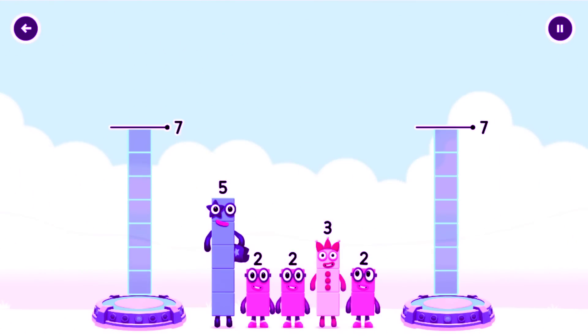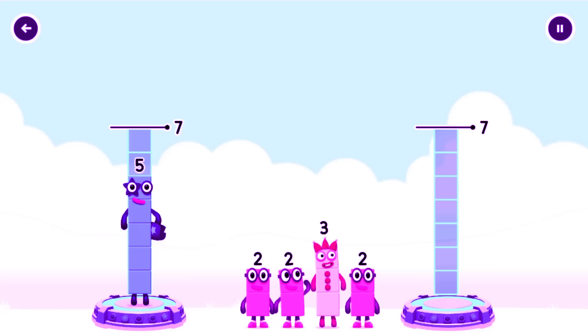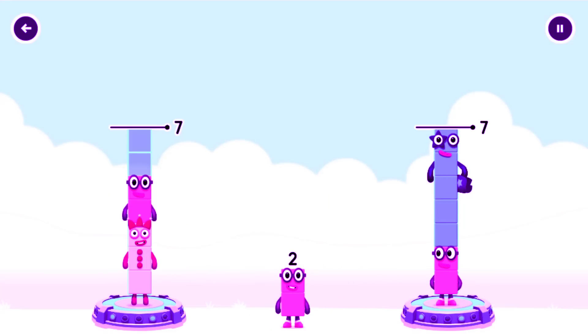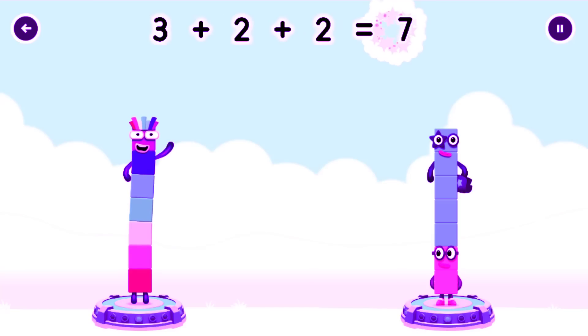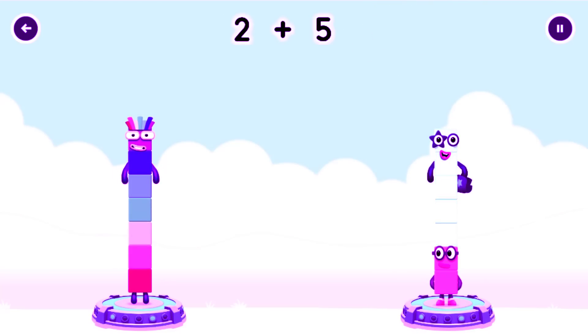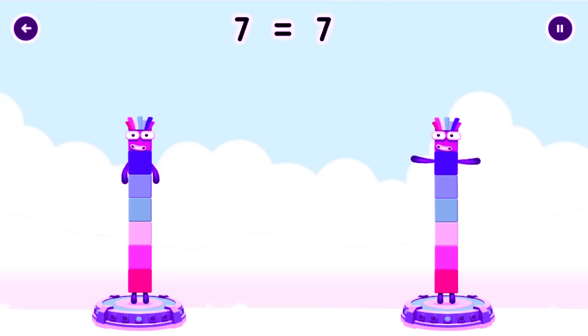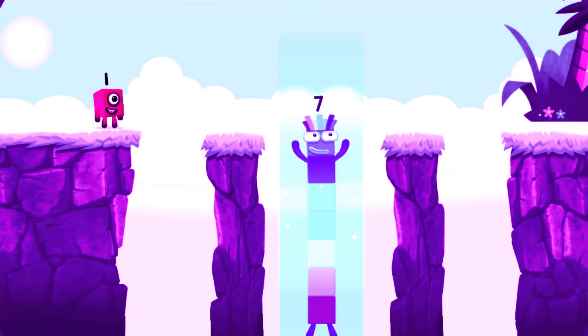Share the number blocks evenly to make two groups of seven. 5, 2, 5, 2, 5, 3, 2, 2 — you cracked it! 3 plus 2 plus 2 equals 7. Two plus five — seven! Seven! I am seven!